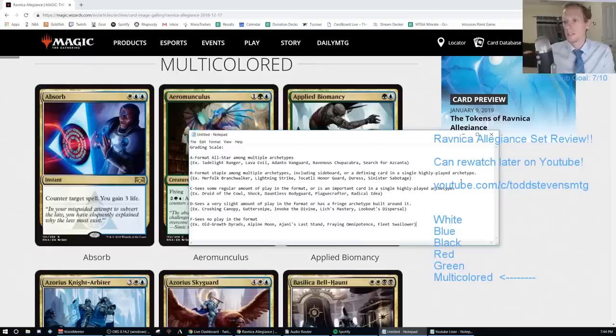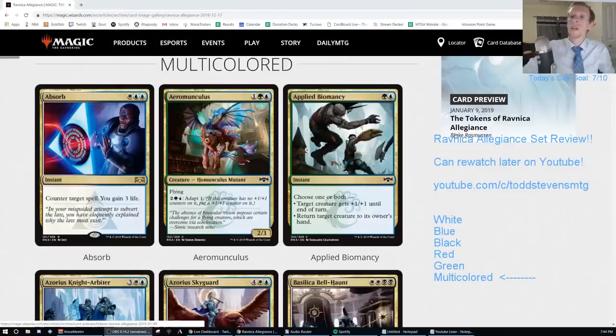F is seasonal play — cards that are draft commons or rares that see no play like Oathco Drys, Alpine Moon, and so on. You can read more about the grading scale down below in the info panel if you're watching on YouTube.